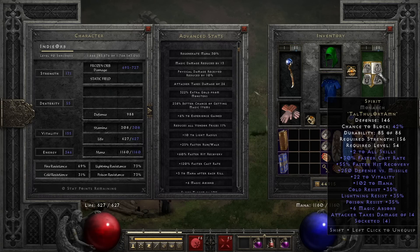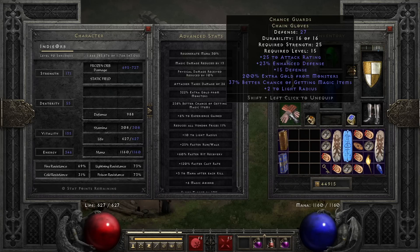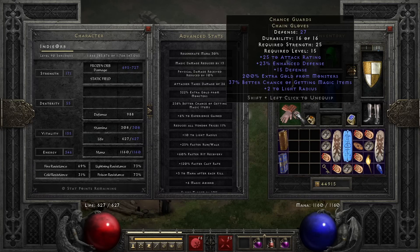Spirit I need to keep re-rolling to get 35 FCR, but that'll be for the next build update. Viper Magi is only 24 all resist — I need it for the faster cast, but I want to upgrade this and get a Chains of Honor in an Arcane Plate so I have 65 all resist, a little bit of magic find, and two to all skills. Then I could swap that out and instead of using Chance Guards I'd have magic find from the armor, so I could use Mage Fist.